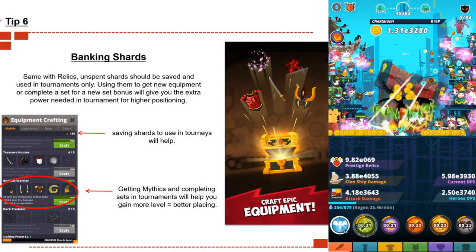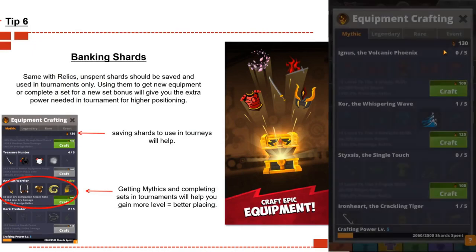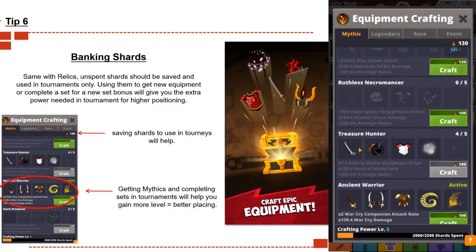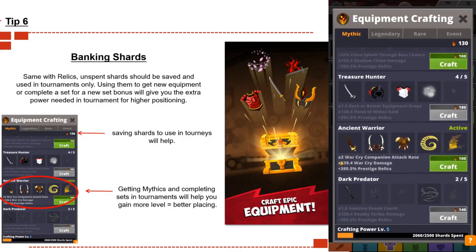Tip number six: banking shards. Same as relics — unspent shards should be saved and used in tournaments only. Using them to get new equipment or complete a set for a set bonus gives you extra power. Getting mythic sets especially, which are among the most powerful sets in the game, gives you a massive boost during tournaments plus relic multipliers to help you farm more relics.